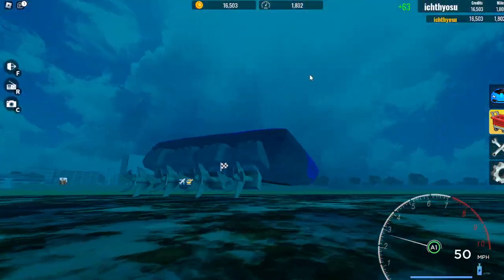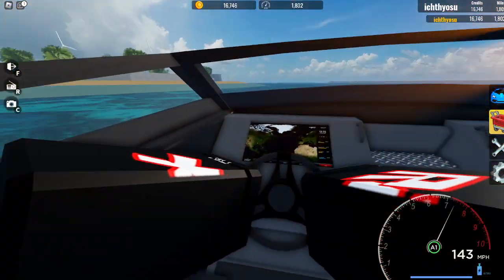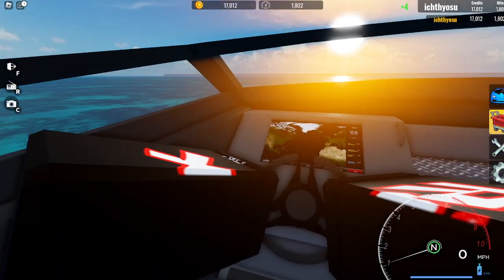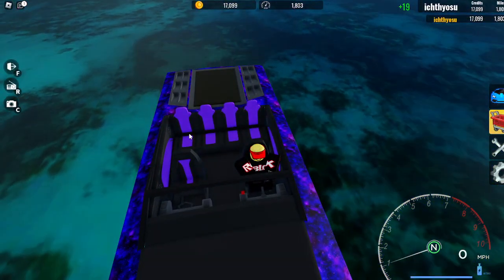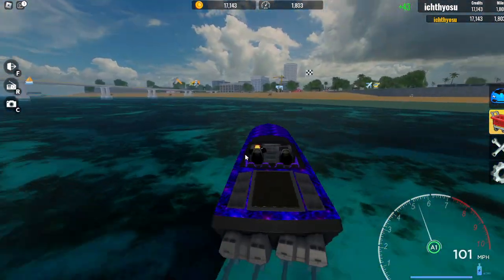I really like the speedboat. I actually think it's worth $250,000. You can also go to first person — it has a display with the time and everything, and it also has a steering wheel with what looks like a world map on it. It can fit six people, which could be like a group of your friends.